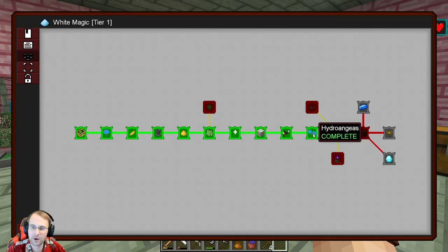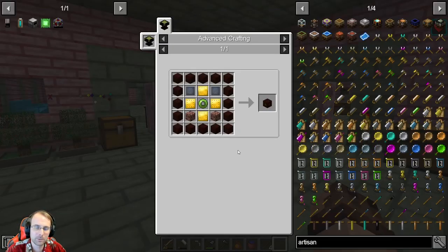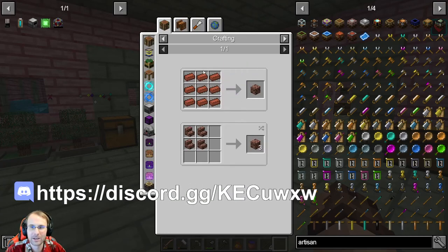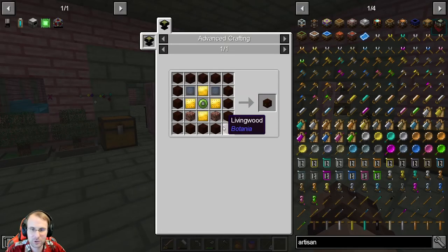So we had gotten our hydrangeas and our mana pool, so we're going to start with the mana spreader next. This one needs a little bit of work to get. We showed you guys before how to get the living wood using the pure daisies. Bricks we've got from some quest rewards before — not too hard to get. If you need some more, it's just smelting up clay to make the bricks themselves. Gold plates, silicone plates — we've got the compactor now so those should be relatively easy.